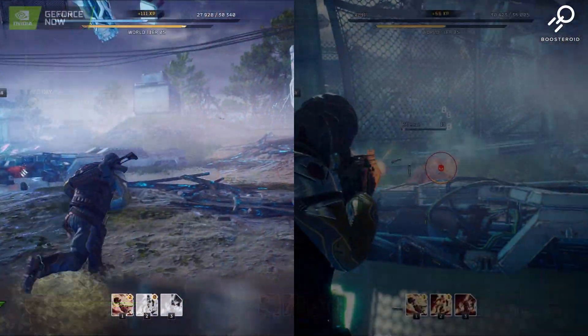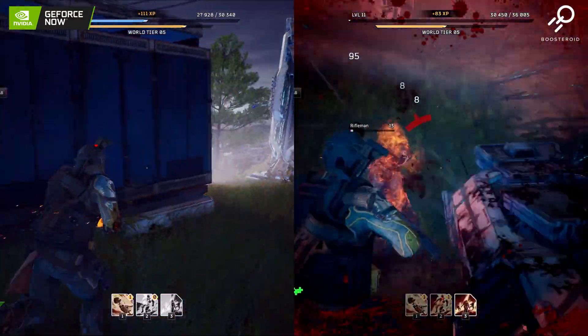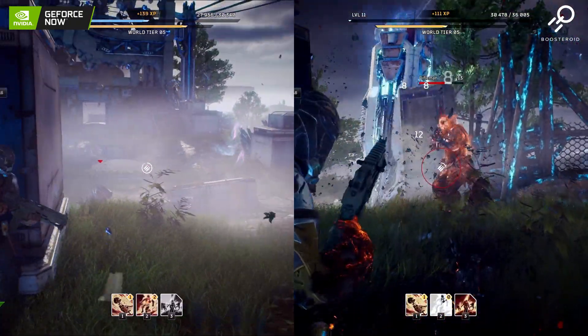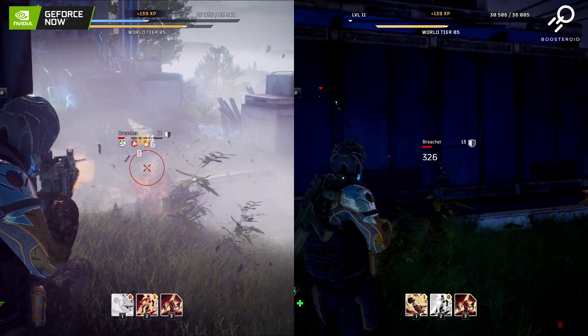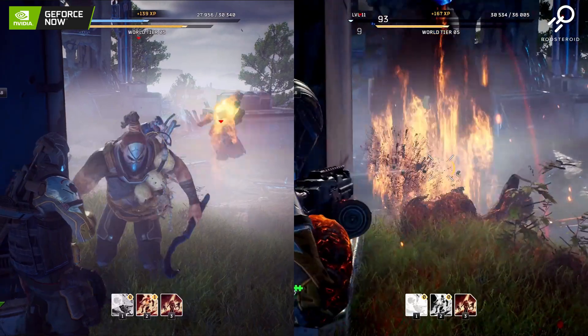Coming side by side to finish — thanks to GeForce Now for providing the code for this comparison. GeForce Now is available on a free tier, otherwise you have the priority membership for 10 pounds a month. Boosteroid does not have a free tier at the moment, but do check out the link in the description below for their Thursday giveaway, which gives you the chance to win Boosteroid for free.